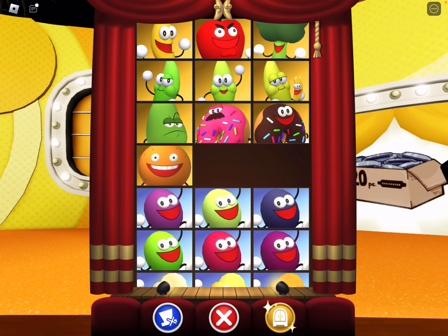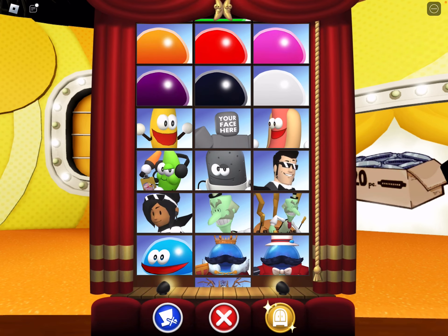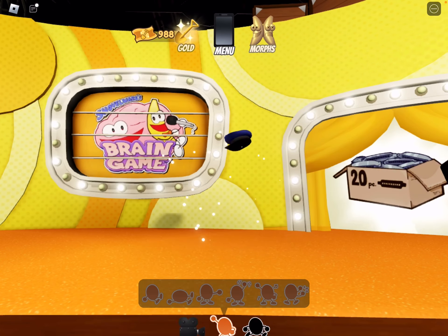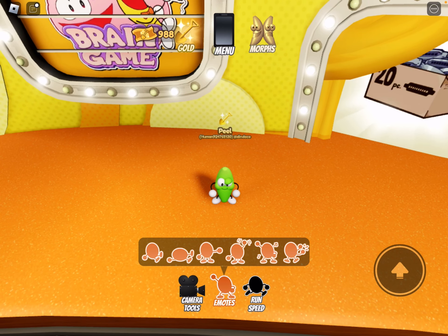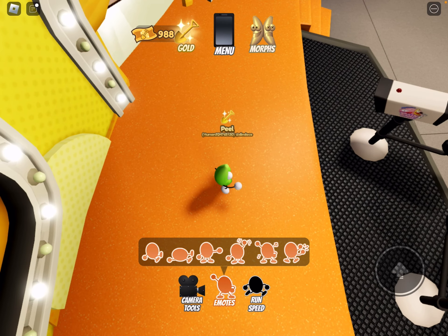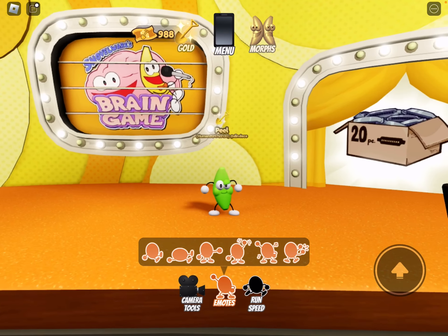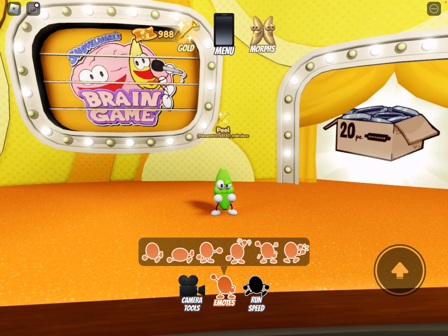Now let's look at Peel. He can actually become Peel from getting 50 prizes in Shovelware's Brain Game, but this one doesn't have the headphones. Let's look at the animations: sitting, laying down, pointing, waving, dancing — looks very cool — and clapping.